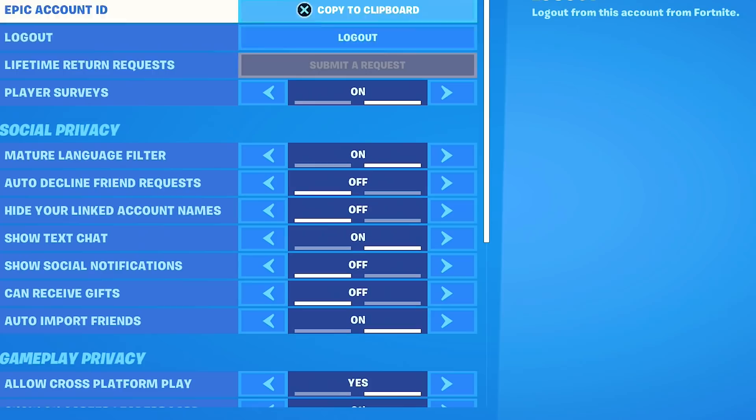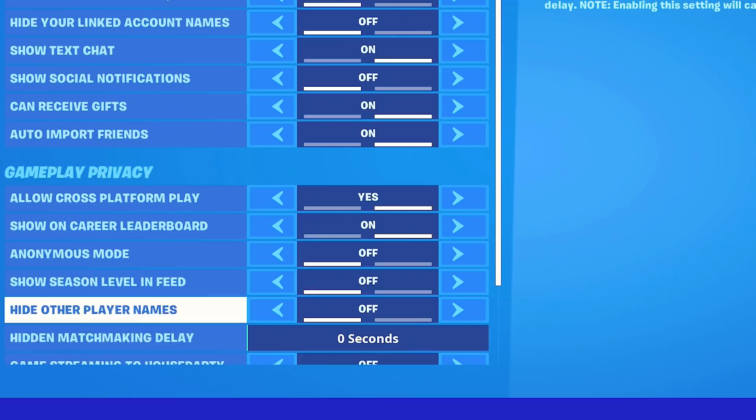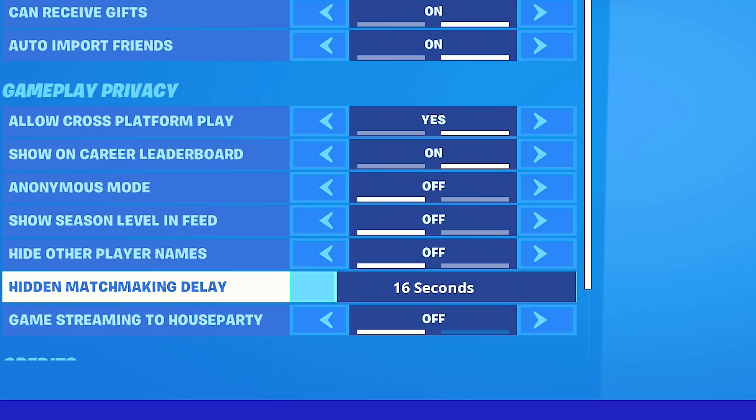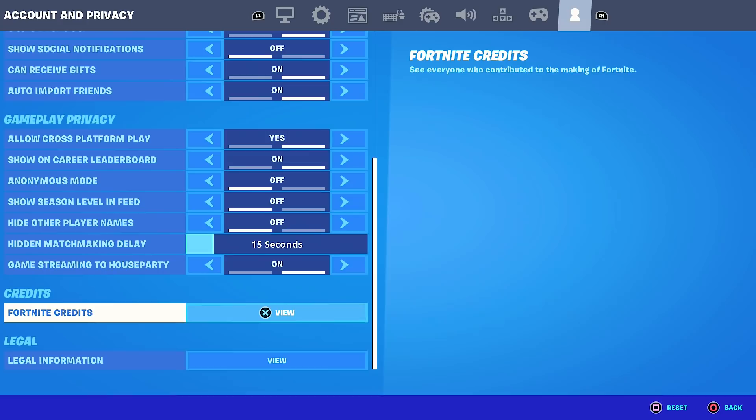Okay, so I watched the video completely. The guy told me to go to Settings, go to this tab right here, and make sure 'can receive gifts' is set on. Then make sure anonymous mode is set off, and then go all the way down to hidden matchmaking delay and set it to 15 seconds. Then go all the way down and make sure that one is set on.